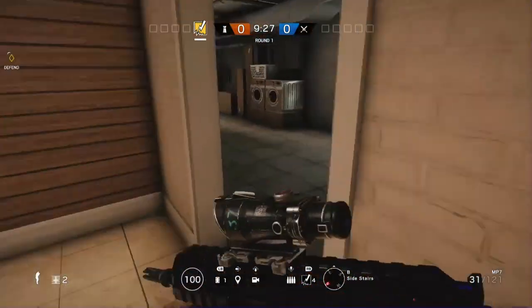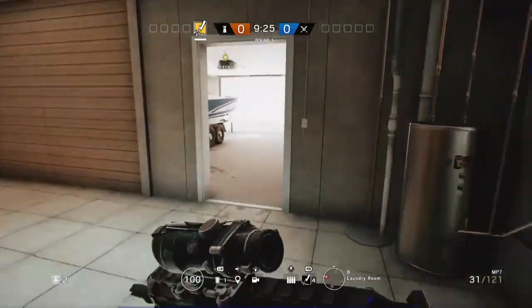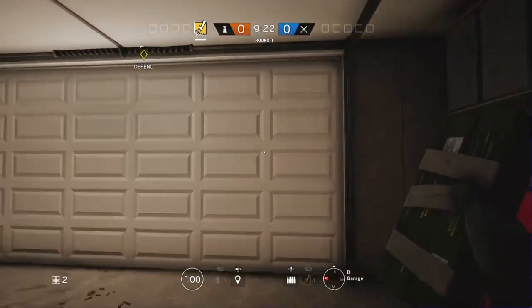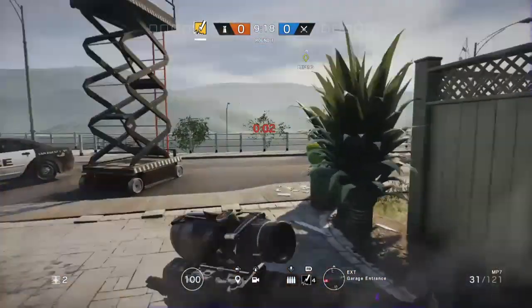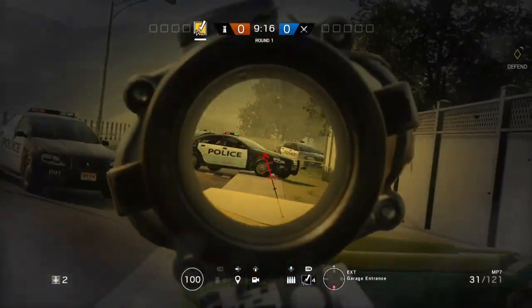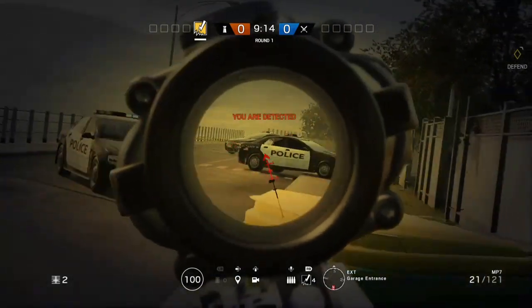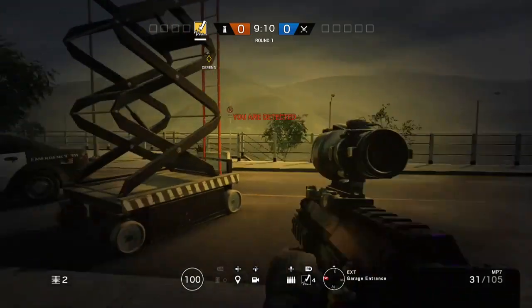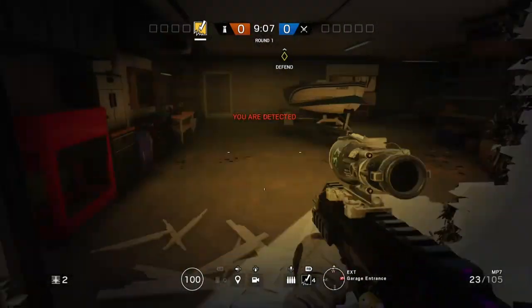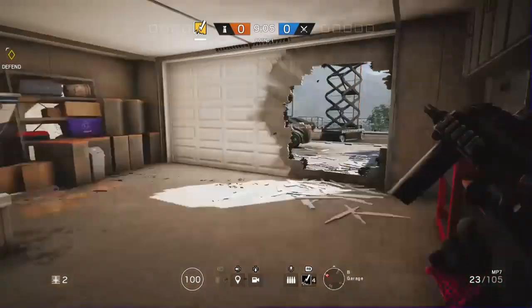The last one on House is going to be from the garage. I do get some kills from here sometimes but I don't use it as much as the other two spots. Right when the preparation phase ends, you're going to want to blow it up and run out and pre-fire where these police cars are, because that's where their heads are going to be. If there's no one there, look at River Docks and pre-fire there. If there's no one there either, just run back inside.